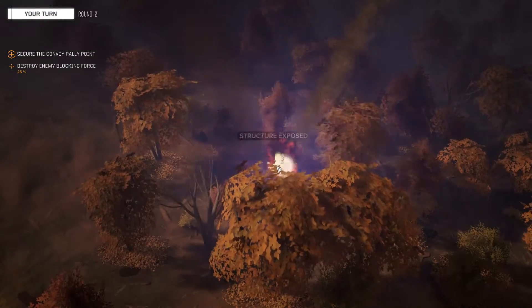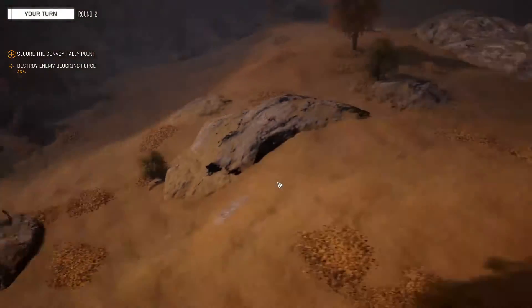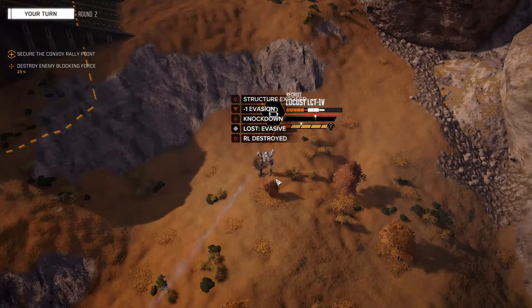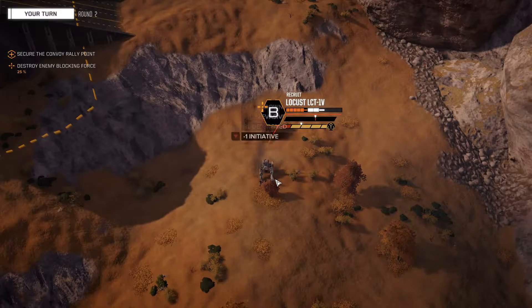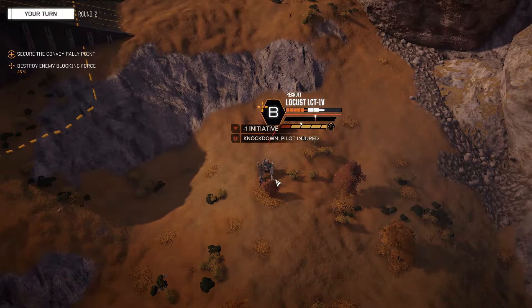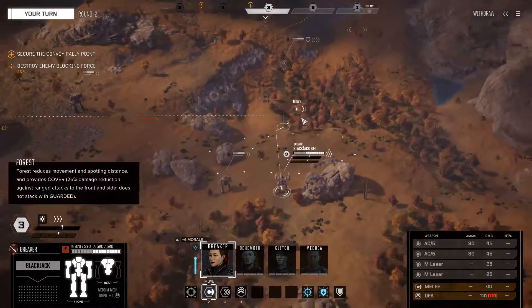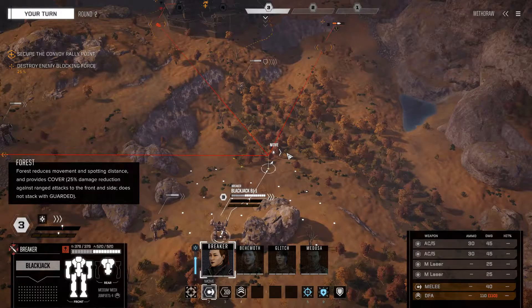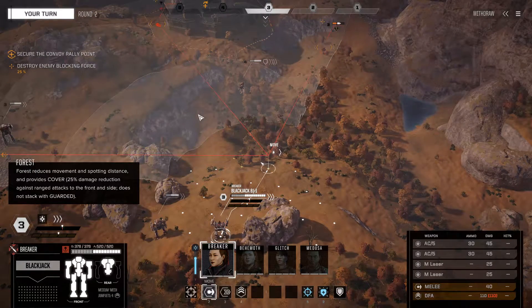If two hit the front we're okay - there you go, that'll do. Thank you very much. Knockdown, right leg destroyed - played very well done. Blackjack, move over - we can get a good position. We'll do this.